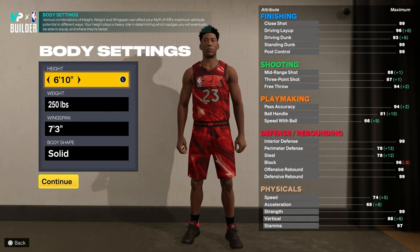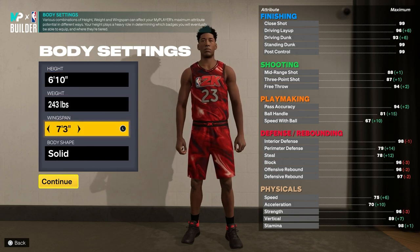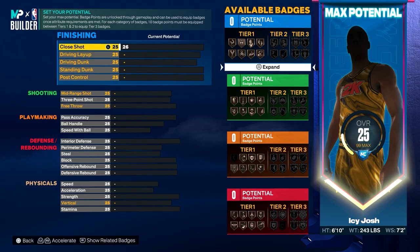For the height, you want to drop it to 6'10". For the weight, you want to drop it to 243 pounds. And then for the wingspan, drop it to 7'2".